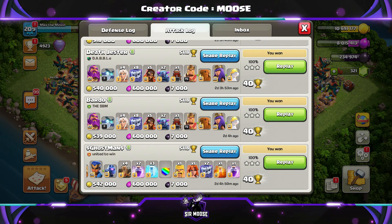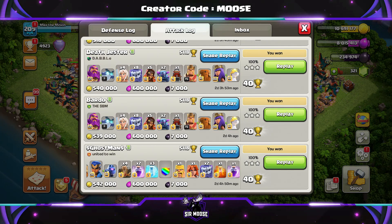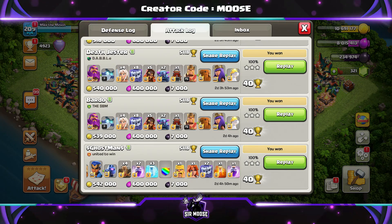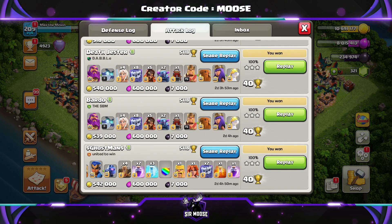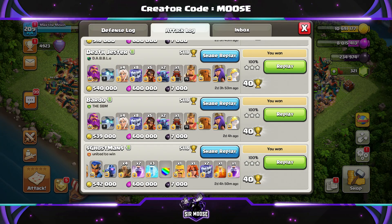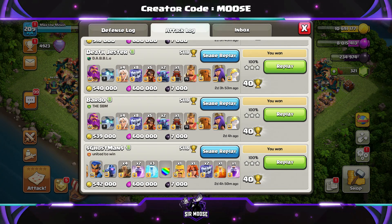Do remember as well, the attack strategy copy link will be in the video description. So your army is going to be four healers, eight yetis, five super wizards and two peckers. Spells are going to be four earthquake, two rage and three freeze spells. Donated clan castle spells will be another rage spell and one poison spell to sprinkle on top.